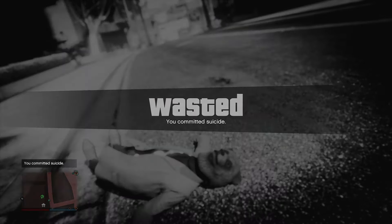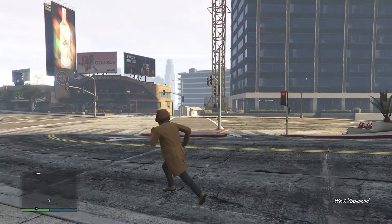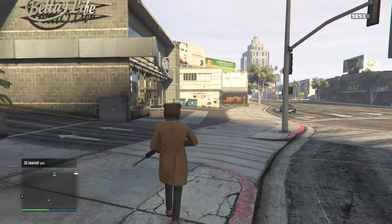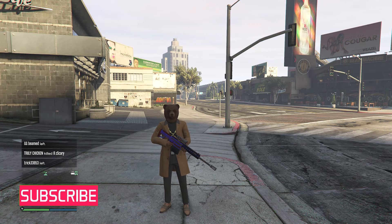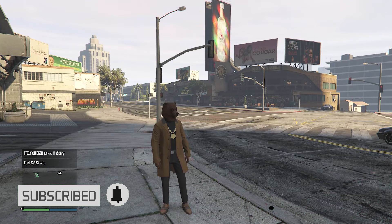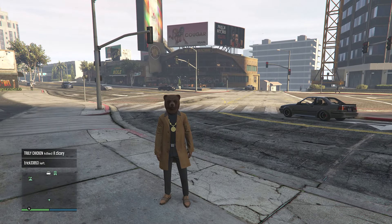The only downside for this glitch is that you cannot go inside of any building, unless you did join an apartment heist job — then you can go inside of that building. Any apartment building you left when you did the glitch, unless it was a job, you won't be able to enter inside of any building. But other than that, that's pretty much it. I hope you guys did like this glitch. Please like and subscribe. Thank you guys for watching. Peace.